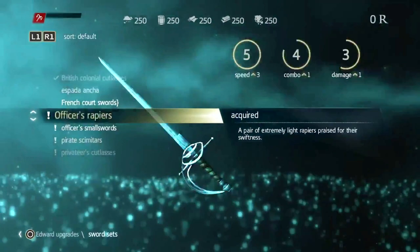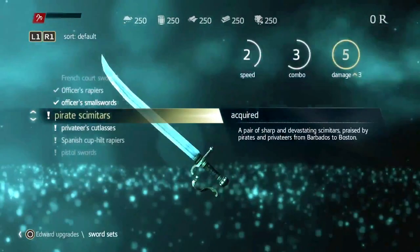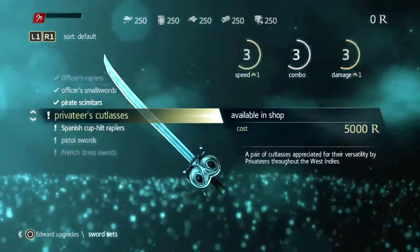Swords are different in speed, combo and damage. This officer's rapiers seems to be quite powerful. Basic small swords and a pair of pirate skimitars — not so fast, but with the best damage.